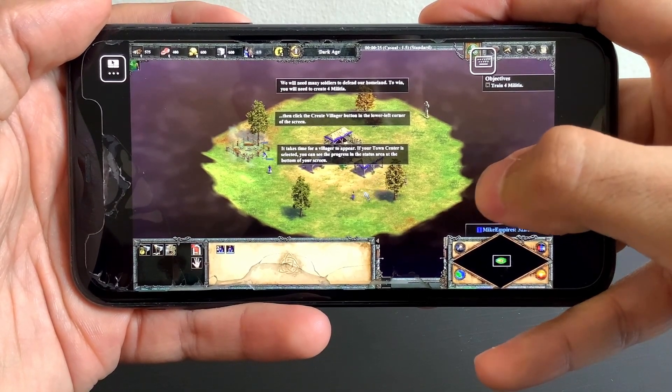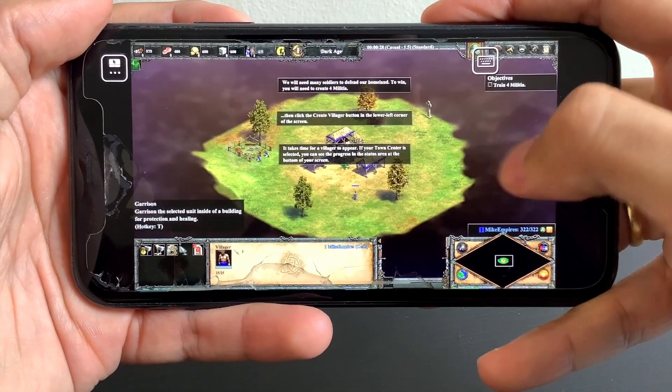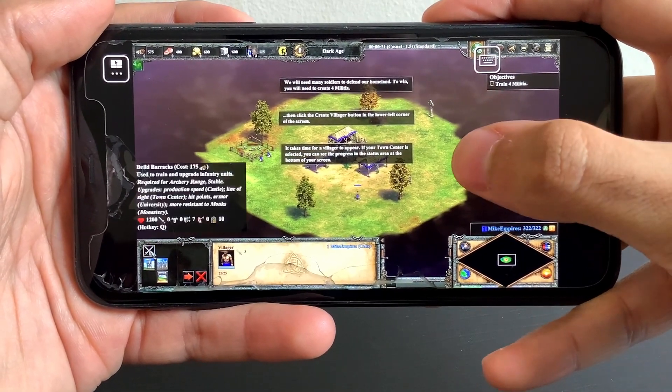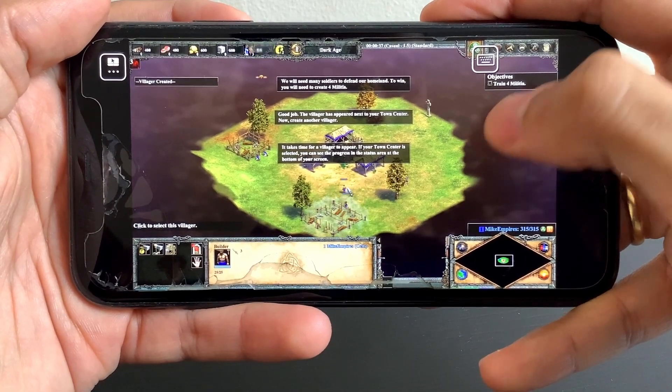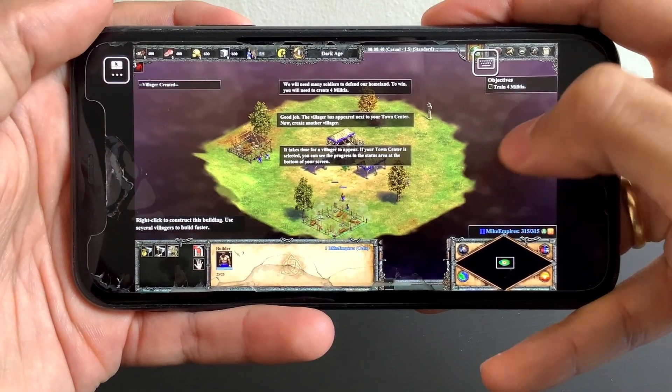It takes time for the villager to appear. If your town centre is selected, you can see the progress in the status area at the bottom of your screen. Good job. The villager has appeared next to your town centre. Now, create another villager.